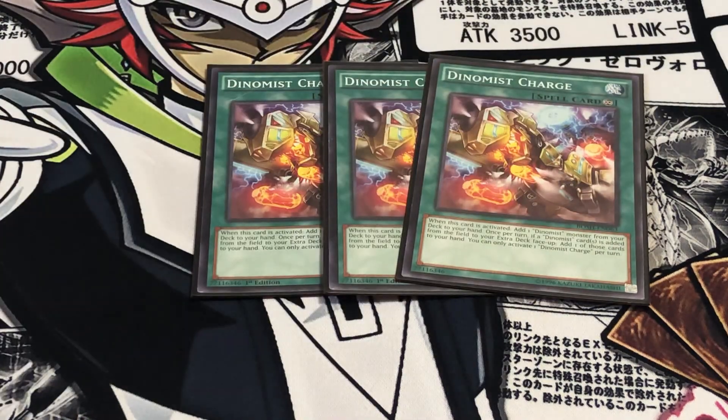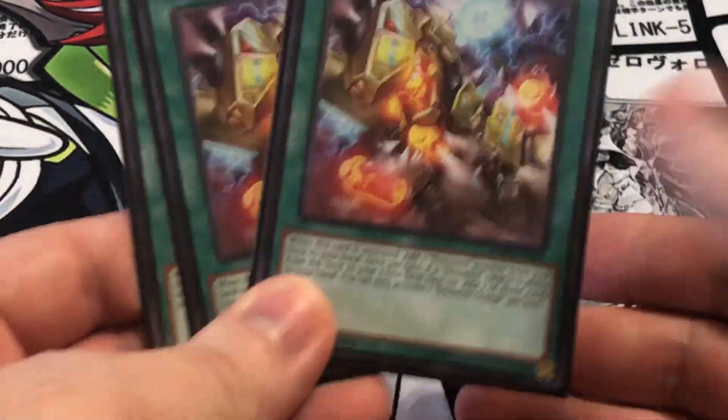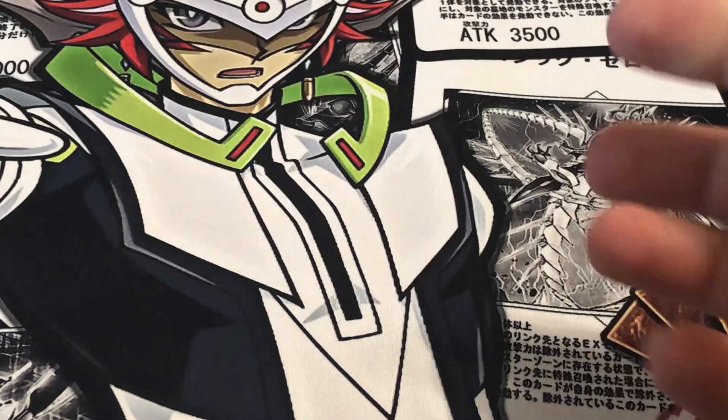First and foremost for spells: Triple Dynamist Charge. This is one of the best cards in the deck. When it's activated, you can search a Dynamist monster from your deck to your hand. And then, once per turn as a mandatory effect, when your Dynamist monster goes to the Pendulum scale, it actually adds it back to your hand. Definitely running three of this because I want to see this as often as possible. This is also one of the main targets to search off of Terran if we don't already draw it.